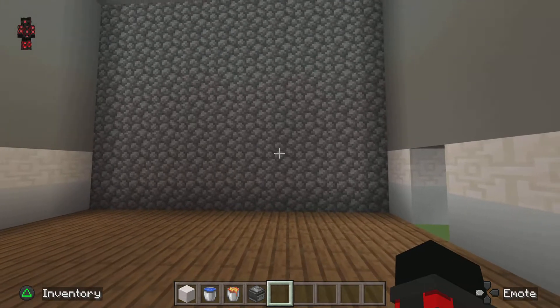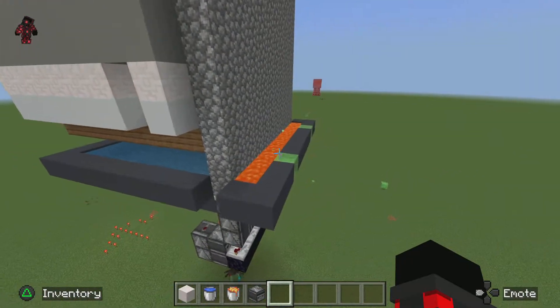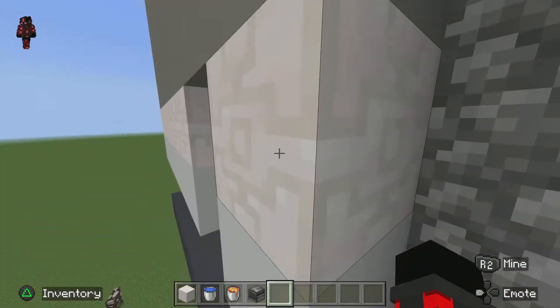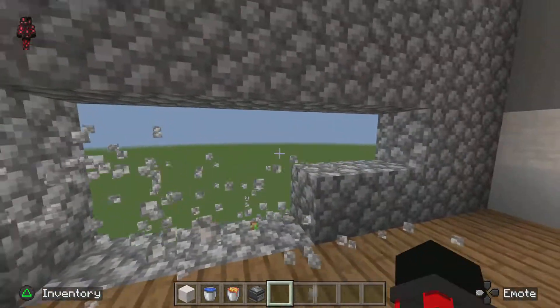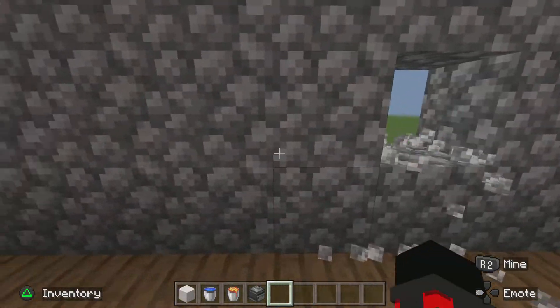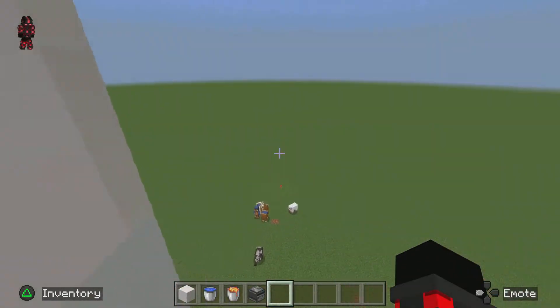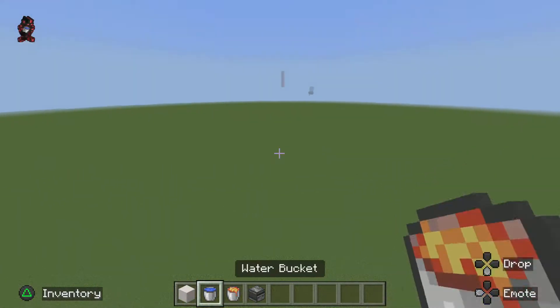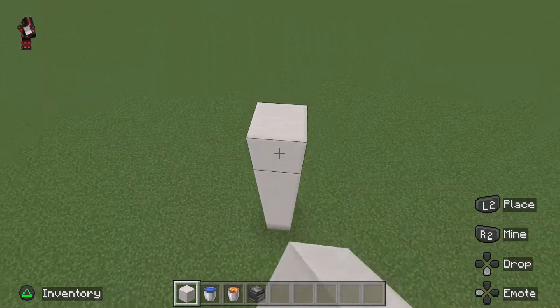Yo, what's up guys, welcome back to another video. Today I'll be showing you how to build this awesome regenerating wall. If you want to build it but someone is trying to get through it, it will just rebuild constantly like this. So this is how you would build it — you build up as high as you want the room to be.